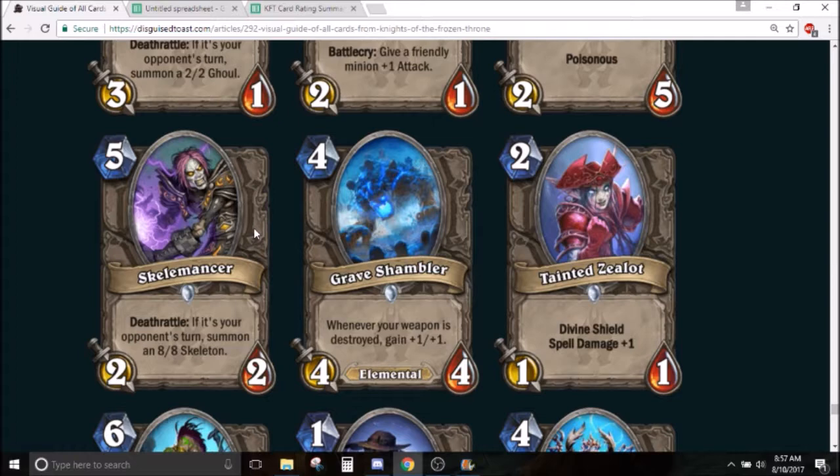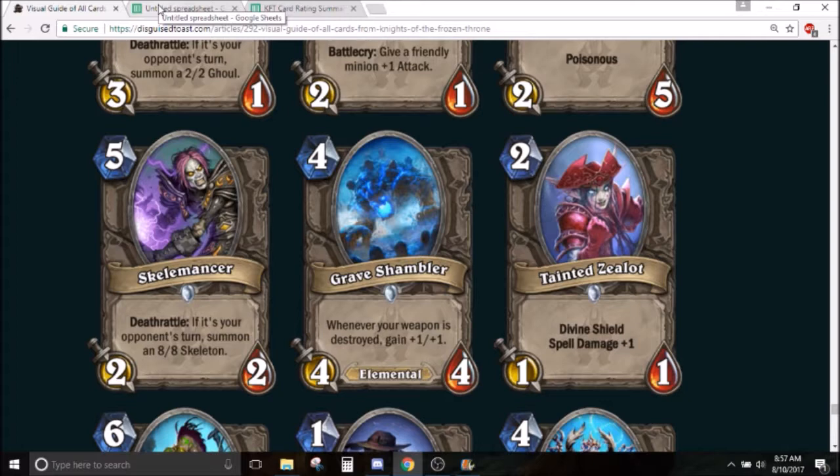In arena, Skelemancer is probably also about a 2. Getting an 8/8 is really good, but if it only activates on your opponent's turn, you probably don't have synergy to make them kill it — so they just won't kill it. Maybe you could call it board-clear insurance, something like Nerubian Egg. Nerubian Egg isn't even that bad in arena without activators because it protects your board. I'll give Skelemancer about a 3 in arena as well.